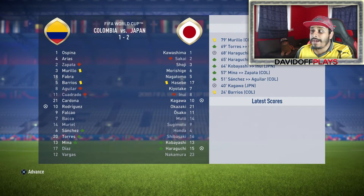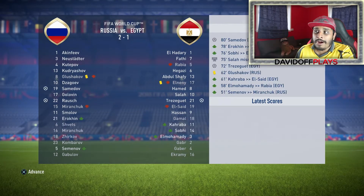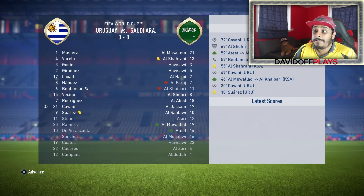Colombia 1, Japan 2. Poland 3, Senegal 0. We're into match day 2 now. Russia beat Egypt 2-1. Portugal beat Morocco also 2-1 — Ronaldo's going again. Uruguay 3, Cavani hat-trick 3-0 against Saudi Arabia.